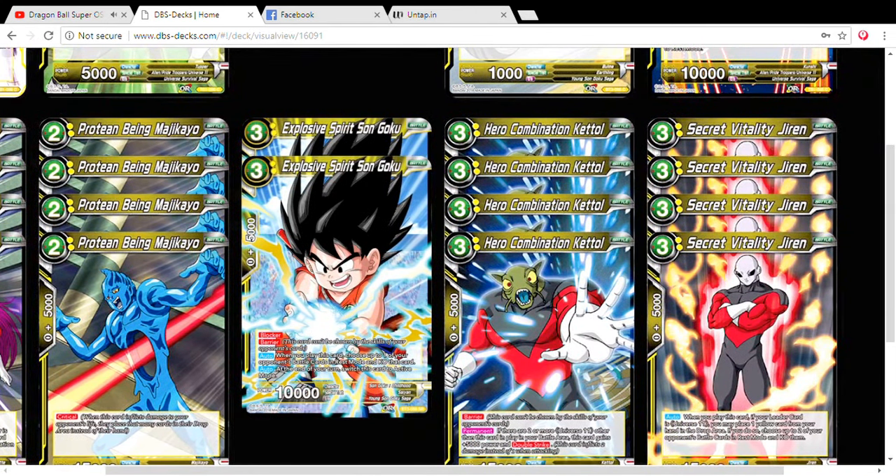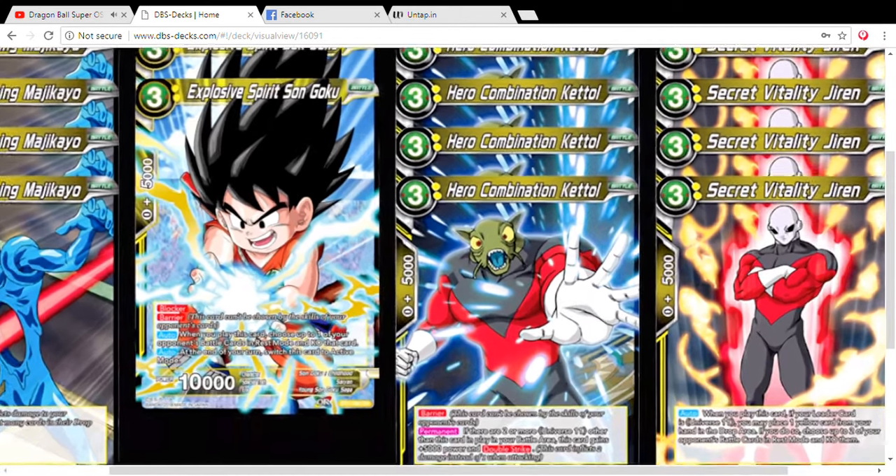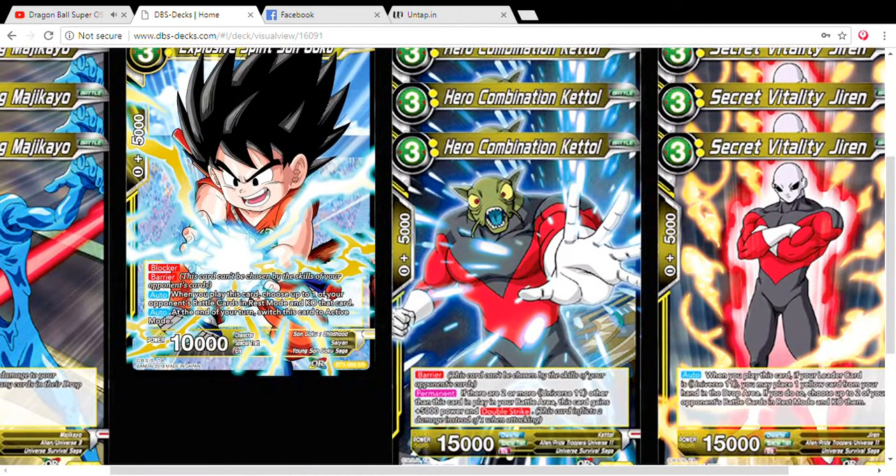Next we play four Hero Combination Kettle. He has barrier, and his permanent effect is: if there are two or more other Universe 11 cards in play in your battle area, this card gains 5,000 power and double strike. He's similar to the Khalifa card in the Universe 6 set — this is our Khalifa equivalent for this set, and it's really great to see how amazing this card can be.